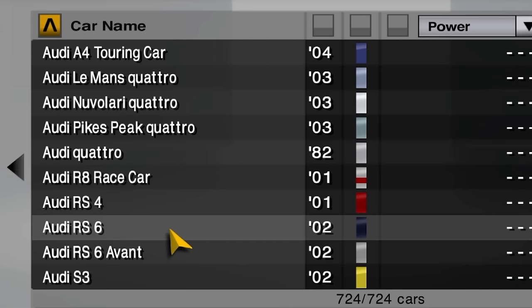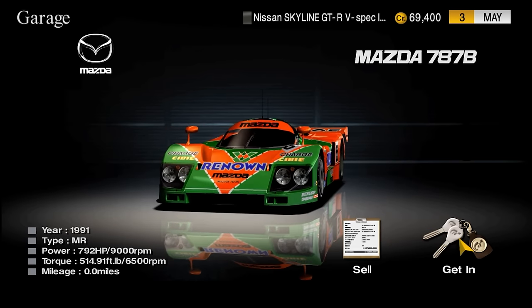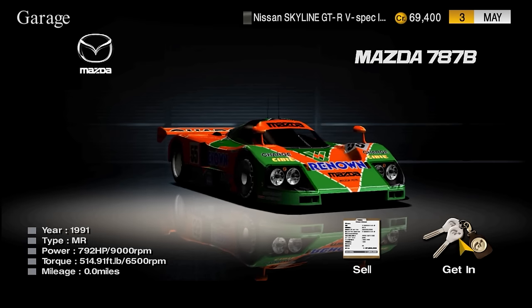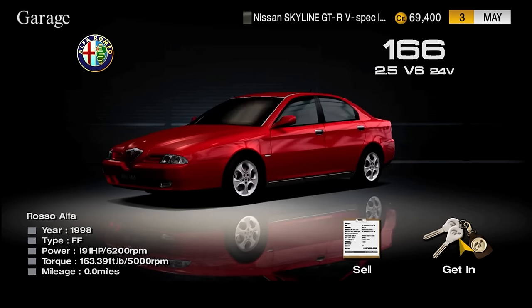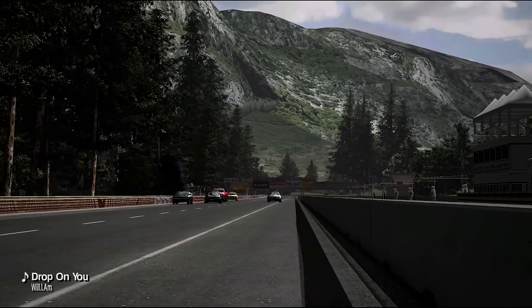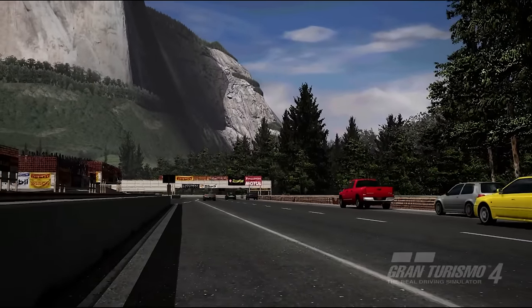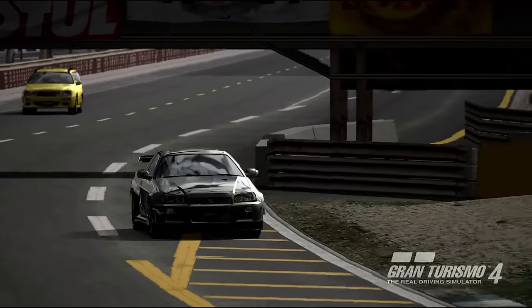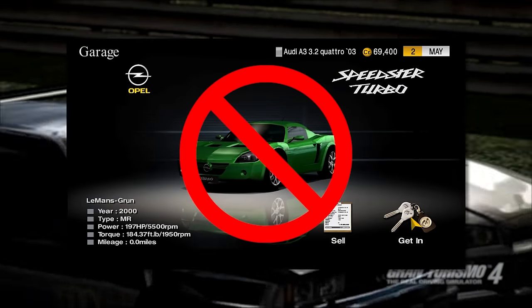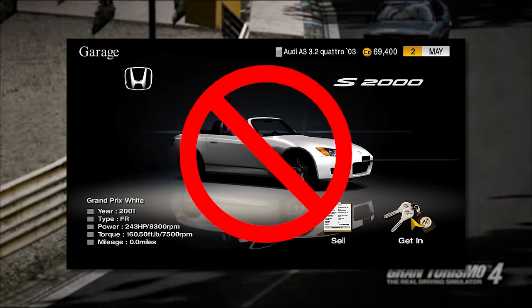I'm using the model names so I'll have more options to pick from. The only cars I won't use are ones that start with a number, like the Mazda 787B, most of the Alfas, and plenty of others. Once I've selected a car for a specific letter, I can't pick any other car starting with that letter. So if I pick a Skyline for S, I can't use the Opel Speedster, Toyota Supra, or Honda S2000 for the rest of the run.